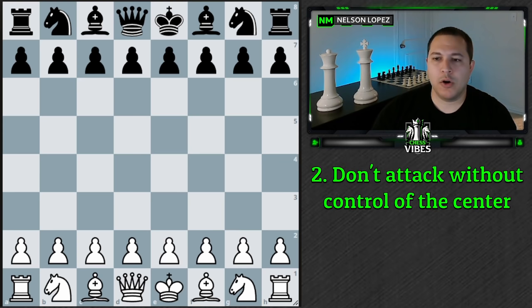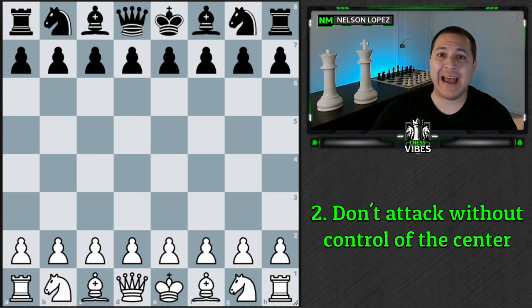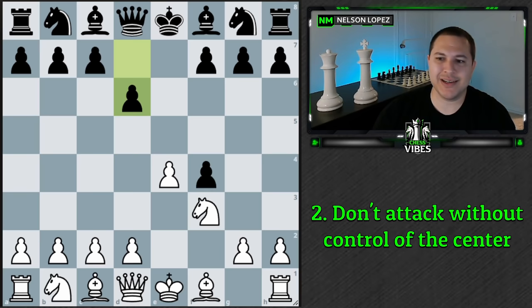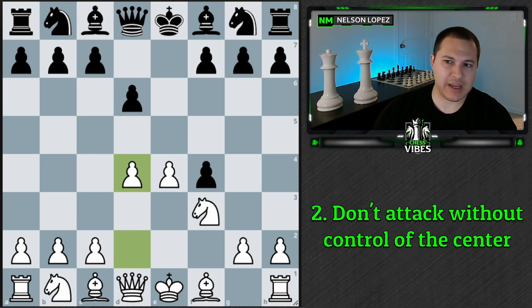The next principle is that usually before you start an attack, you want to have good control of the center. In the King's Gambit, if black accepts and we play knight f3, black plays d6, we play d4 and recapture — once you start an attack from this kind of position, white usually has very good chances. Part of that is because you have more control over the center than black does. When you have center control, it's easy for your pieces to choose which side of the board they go to, and it prevents your opponent from doing a lot.